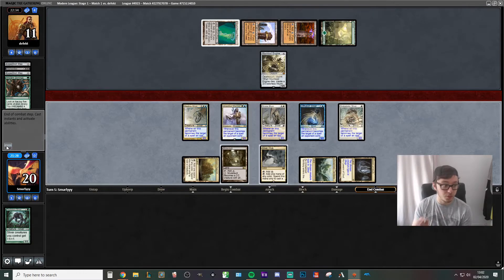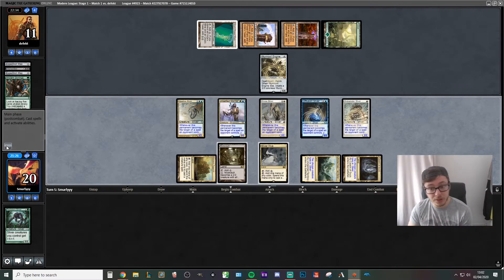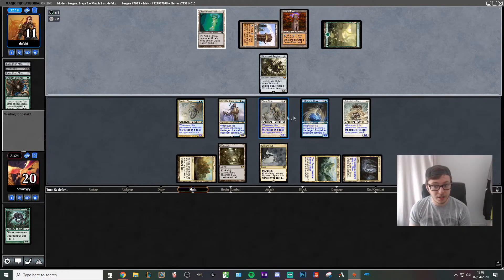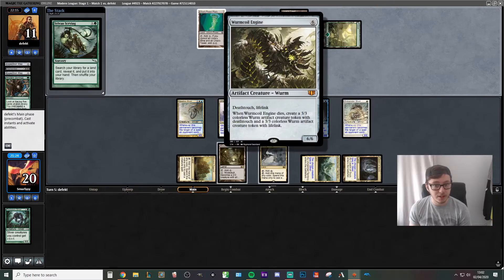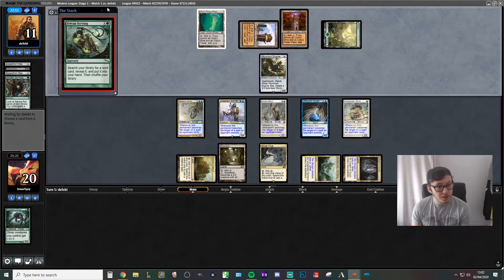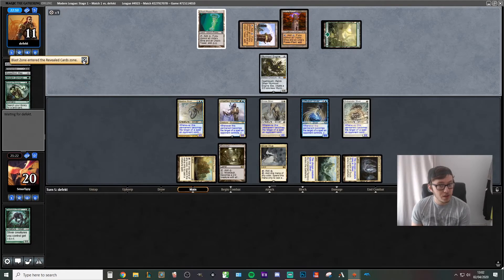They're effectively on 17. If they block with the Wurmcoil because they're going to go up to 17, we would have to deal 11 damage past that. So we're still 6 damage behind being able to one-shot them — we're going to have to assemble some damage pretty quickly. Another Sinew Sliver would be perfect. Actually, we do have a Flanking Sliver so they're on 16. Our opponent has got an incredibly slow draw, fortunately for us. Blast Zone is pretty damn good — pay 3 and sac it, destroy everything of a specific CMC.